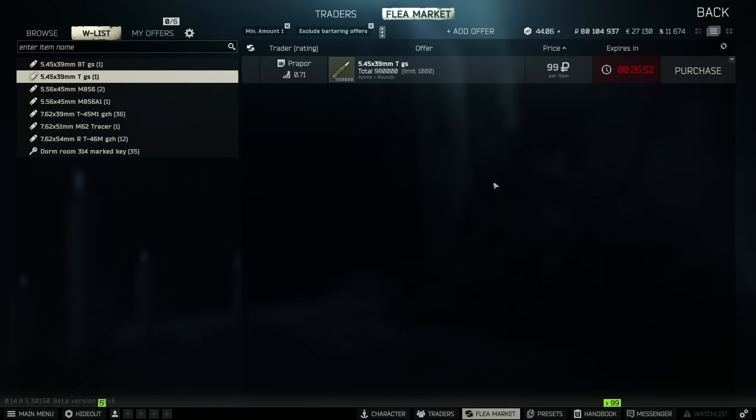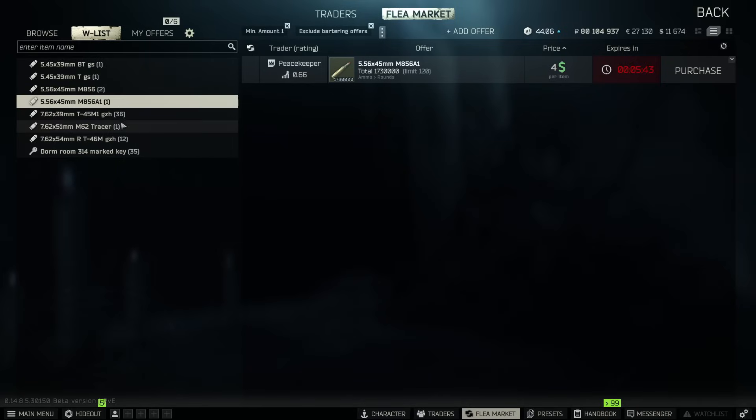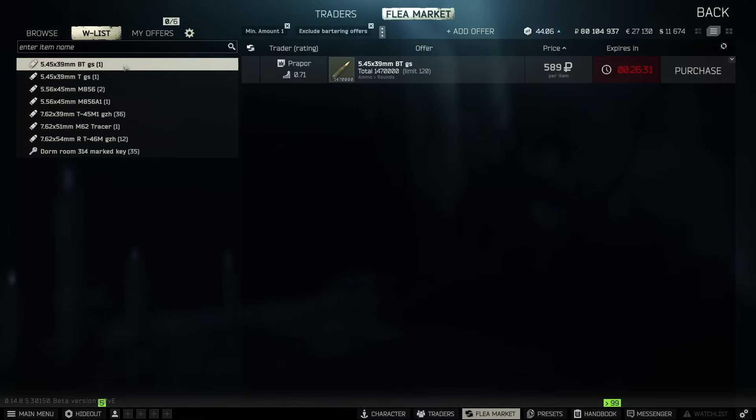Will tracers go up in price? I doubt it. T46 might go up — you might see it go well over 1500 rubles a round just from this video — but all the other tracers should remain fairly cheap. M856A1, M62, and BT cannot be sold on the flea market, so there's no price manipulation possible; it's simply you getting them from the trader at the appropriate loyalty level. There are plenty of other tracers in the game — there's a 300 Blackout M62, but the projectile speed is around 400 m/s, and regular green tracer for 9mm — but you're just not going to get the job done at extreme long ranges with those calibers.